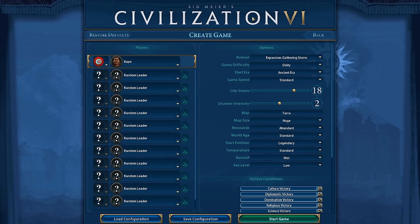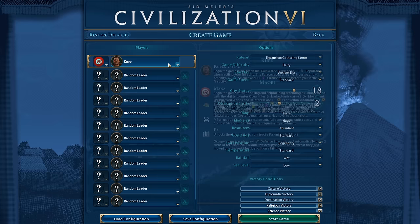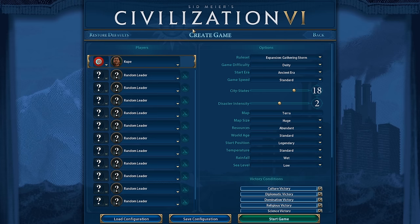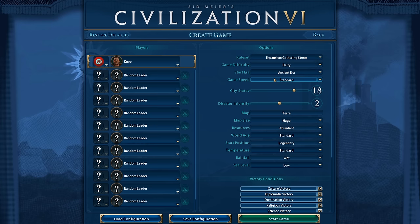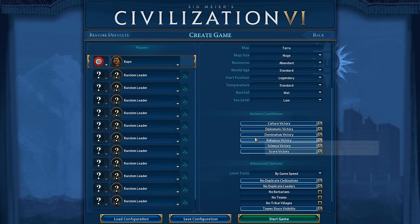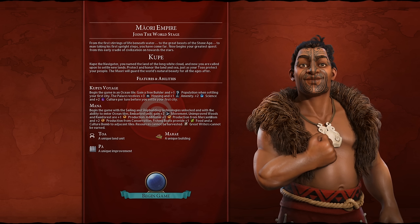Today we're doing something a little different. We're playing on the Terra map which spawns two continents — one empty and one full — and we're playing as Coupe, banking on finding that empty continent to settle and turning it into a beautiful forested oasis of culture, faith and tourism. Map settings: ancient era, standard game speed, 18 city-states, maximum disaster intensity, Terra map, huge size, abundant resources, standard world age, legendary start position, standard temperature, wet and low sea level, all victories activated. Here's the map seed, let's go.